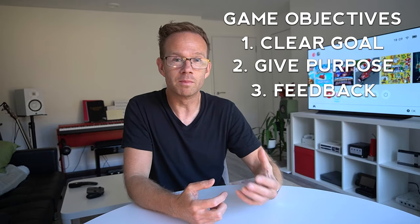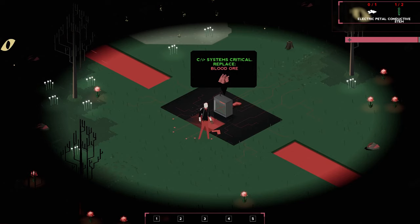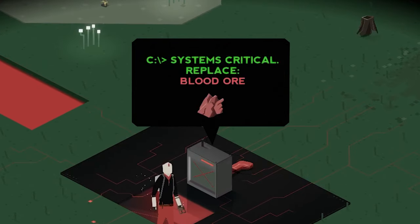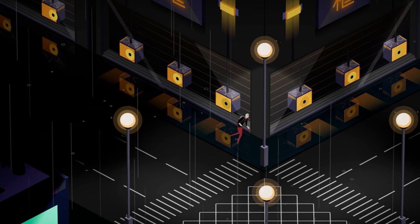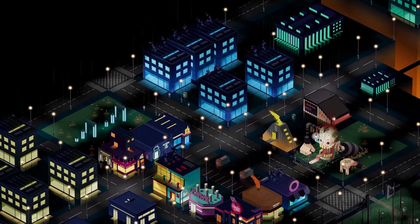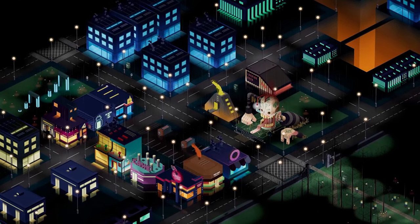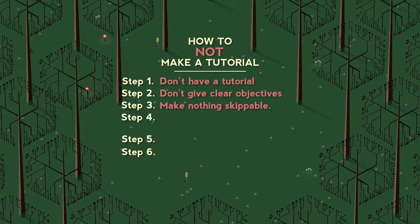Feedback is arguably the most important step. So here's what we did: we replaced 'emergency mode' with an objective and an icon — impossible to miss. Next, we added an intro scene stolen from a trailer, and some dialogue showing it's a post-apocalyptic world with a character trying to turn the lights back on. But nothing was skippable — bonus step: make nothing skippable.